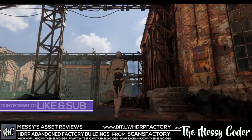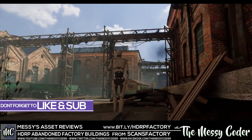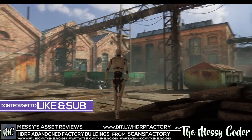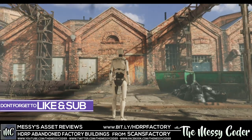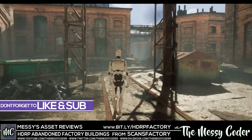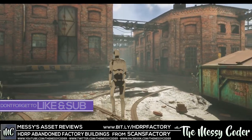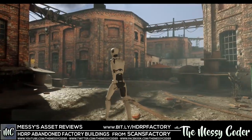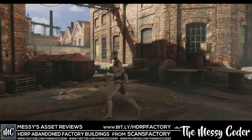Hello, my beautiful Badgers! Messi Koda back again with another Asset Store review. This time it is the Abandoned Factory Buildings Pack from Scans Factory, available for HDRP for Unity — not Unreal. It's beautiful. Even though this is available on the Unreal Marketplace, it's now over on Unity as well. Normally $80, 50% sale down to $40 — get it while you can because the sale is running out.